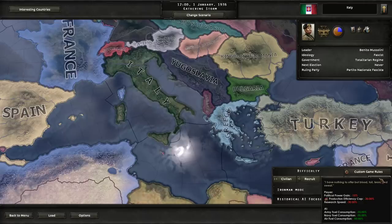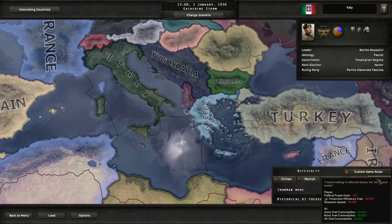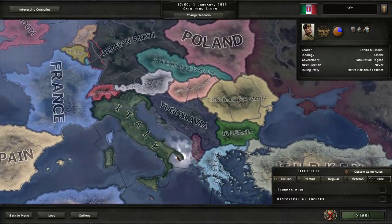The way to look at it is other people are effectively going to be doing 50% more research than we are. For every two techs we research, other nations will research three. Meanwhile, the AI does get a bonus for reduced fuel consumption, but the research speed is going to hurt my heart. In practice, it means we're going to have to cut some area of technology we're simply not going to pursue, so that we can maintain parity in others.